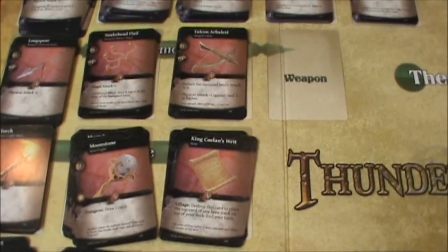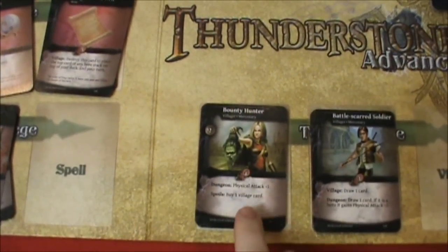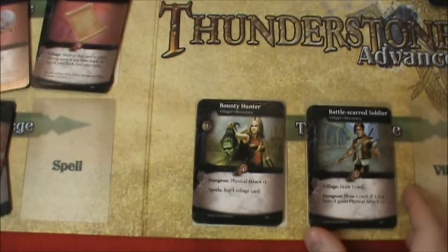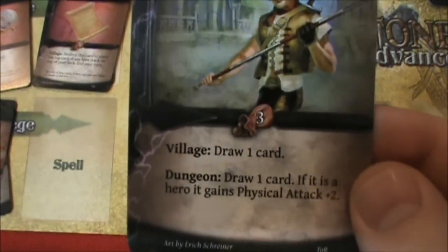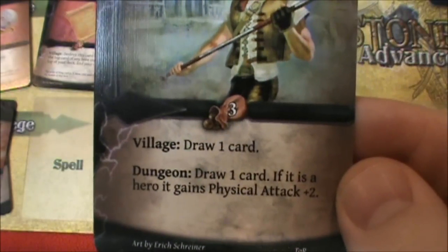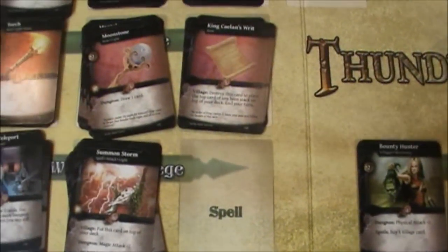Over here in the village we've got a bounty hunter who gives us some physical attack. And then this battle scarred soldier who doesn't really seem to contribute any attack power, but he has an ability that lets you draw a card — and if it's a hero, that hero is pumped up by two points of physical attack power.